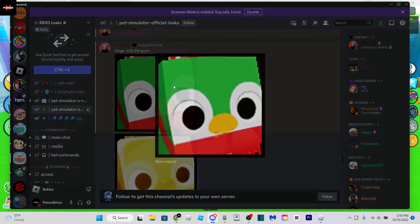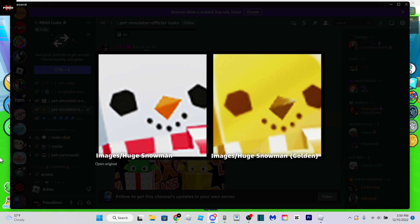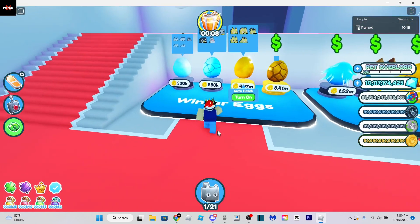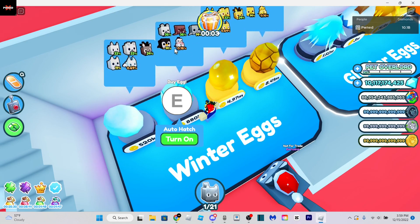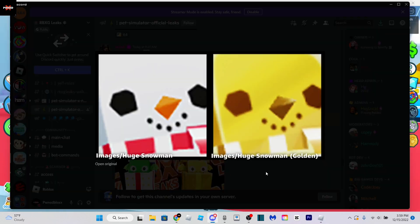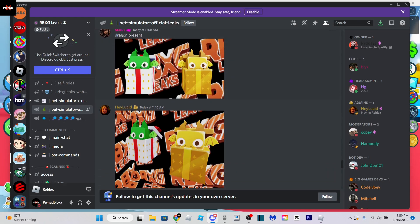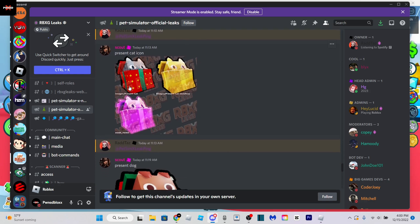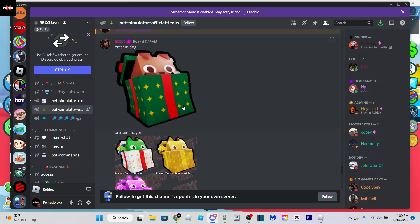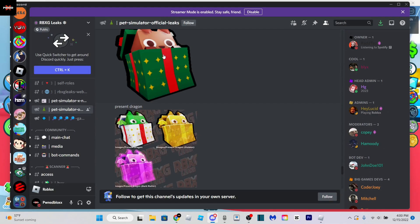Here is the main part of the video. This pet is probably going to be obtained from an egg. What's kind of weird is this snowman — let me show you — there is a regular snowman already in this egg right here in the winter egg, as you can see. The snowman is an epic in it, and now there's a huge version of it, so this might be a limited time version. There'll also be a present dragon. And here is what I think confirms that they are pets — golden and dark matter. Yep, these are pets. They're gonna look a little bit weird; I'm getting a little uncomfortable looking at that.